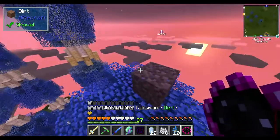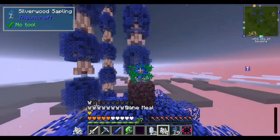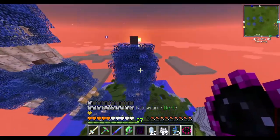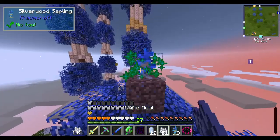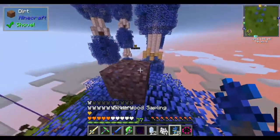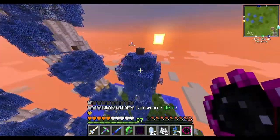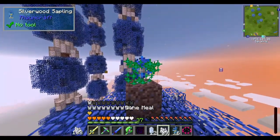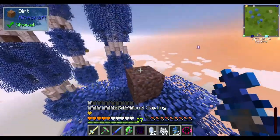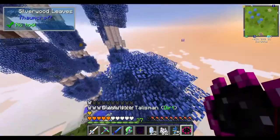Did you know that people discovered a new way to break bedrock? It's some piston thing — from what I can tell, it pushes a piston down which pushes bedrock one block into the void, which deletes the block. It's actually some TNT thing in a trapdoor that basically pushes the piston down, which pushes the bedrock out of the way and deletes it — because obviously if a block is in the void it gets deleted no matter what it is.